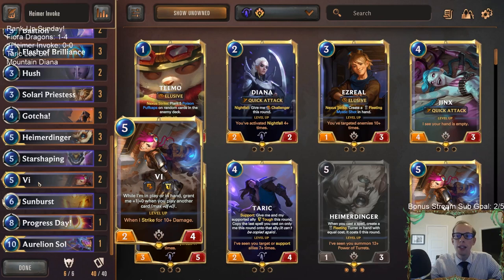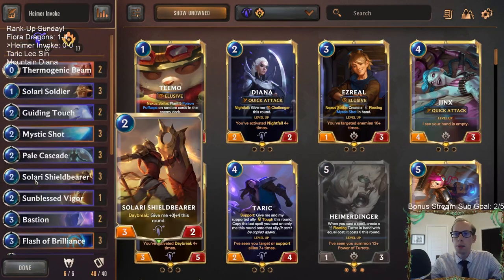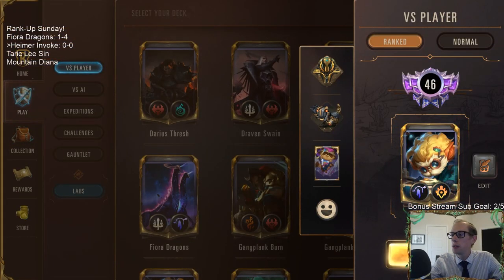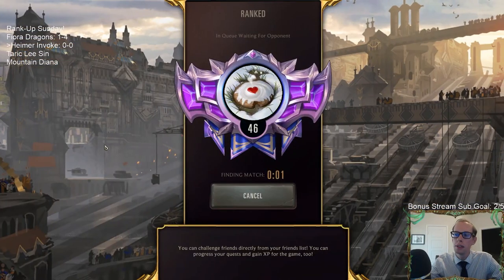Vi is in here for board control, because we want the game to go long and need to kill champions. Vi does a great job at that. Let's try Heimer Invoke — let's go play our five games and see how we're doing.